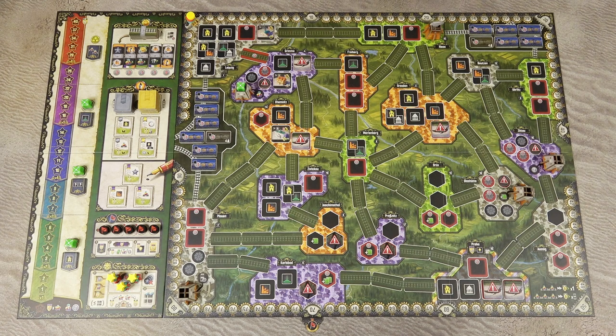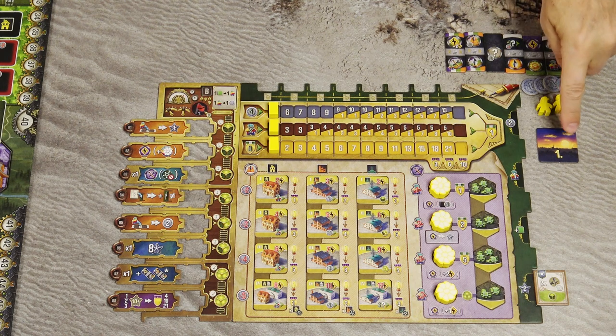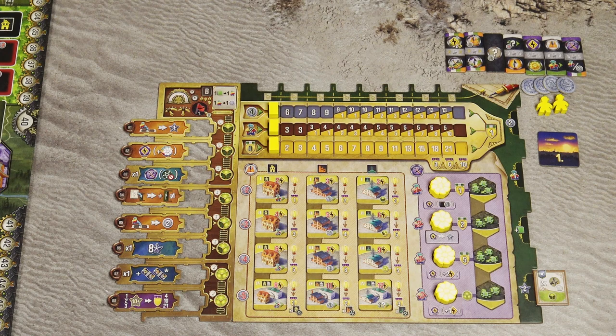Nucleum takes place in the 19th century in an alternative history where Nucleum was invented, granting immense power-generating capabilities. Players are industrialists trying to build industries and fulfill contracts to score victory points. The game is played in turns starting with the first player and continuing clockwise — there are no phases or rounds; players simply take turns until the game ends.